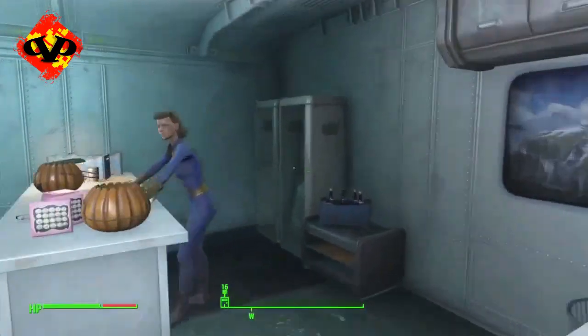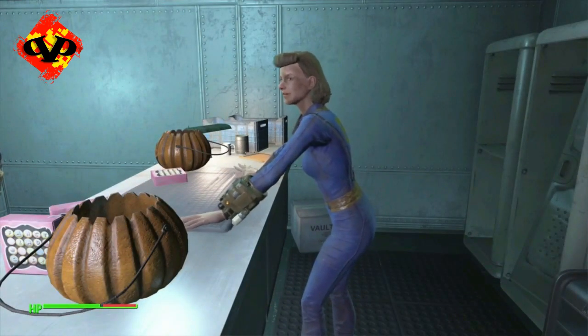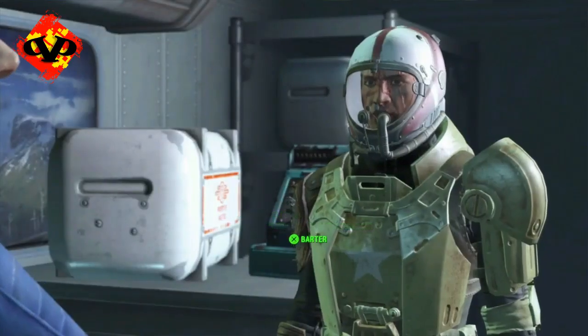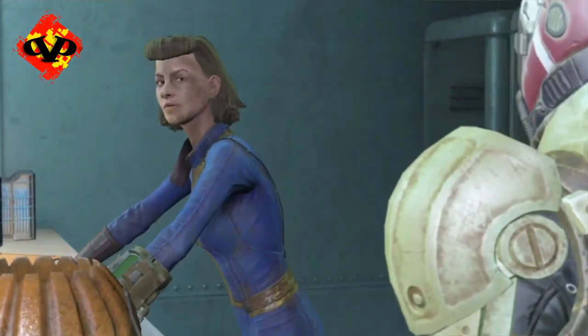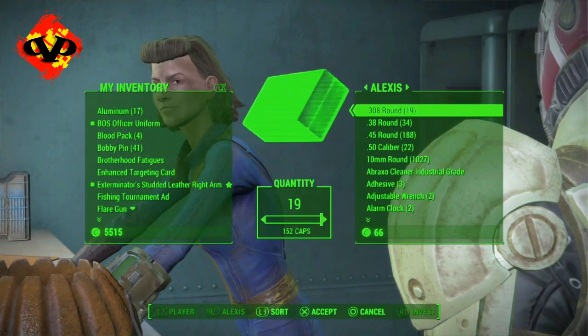First you're going to have to find somebody that can barter with you, and when you barter with them you're going to find a piece of ammo that's not in your inventory. Make sure that you take all the ammo out of your inventory if you can, and then buy one whole stack of ammo from that person.